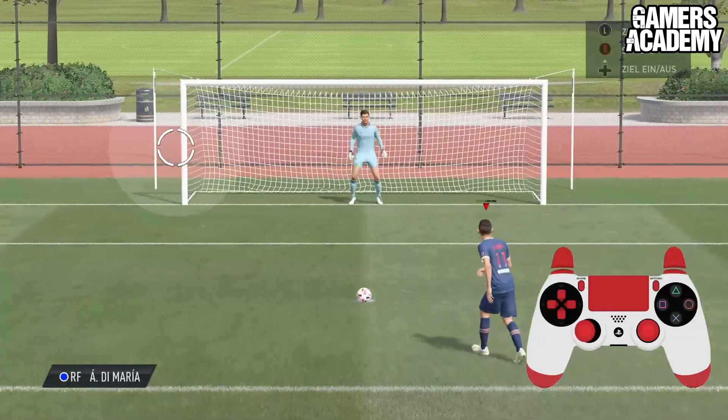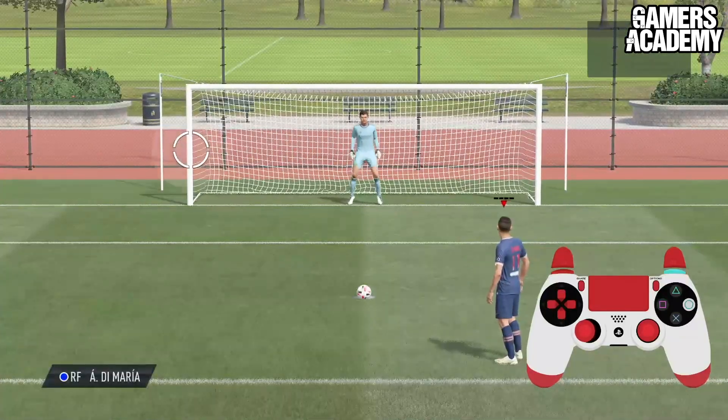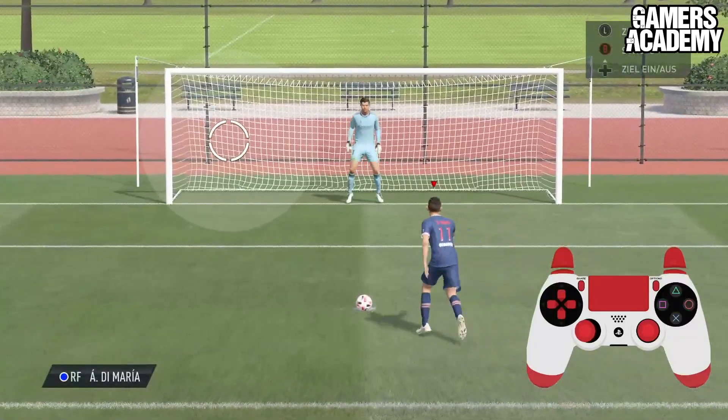The third variation is a little bit trickier and combines holding R1 and circle to find the top corner with the inside of your foot. It's important you don't power up too much.